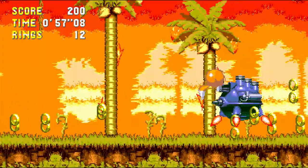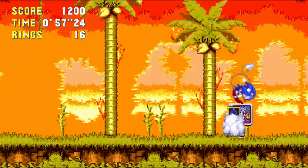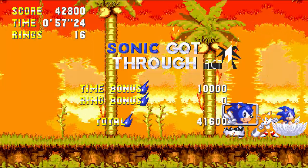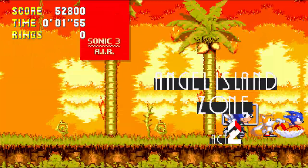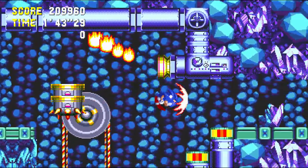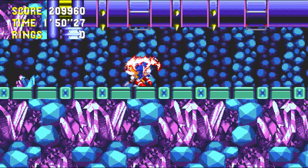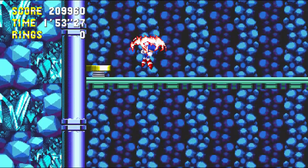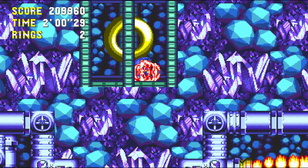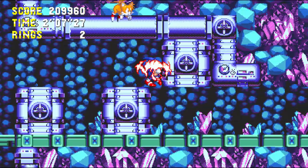The other major new gameplay feature for Sonic 3K is that instead of just a shield that protects you from one hit, there are now three elemental shields: a bubble shield, an electric shield, and a fire shield. In addition to protecting you from a single hit, they all have unique special attributes. The fire shield protects you from fire attacks, the electric shield from electricity, and the bubble shield lets you breathe underwater. This gives the shields much more real utility — you can use them to speed through areas you normally couldn't go through as quickly by ignoring certain obstacles.